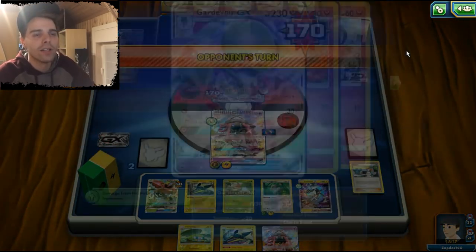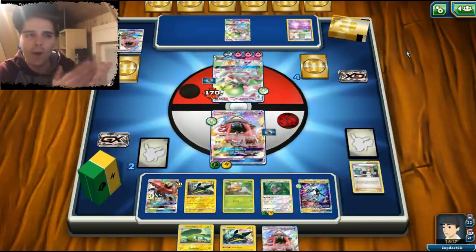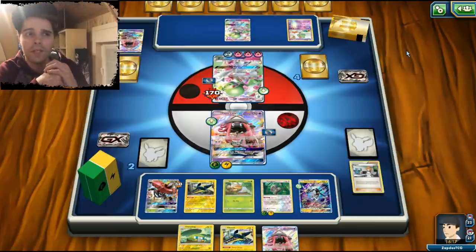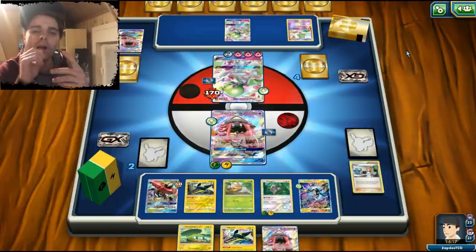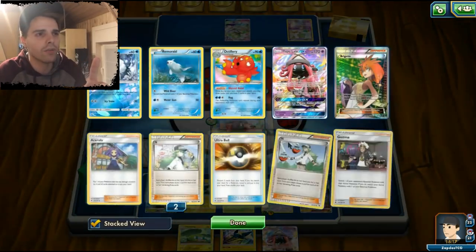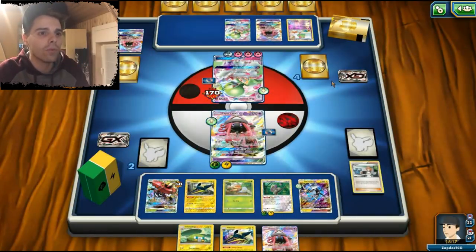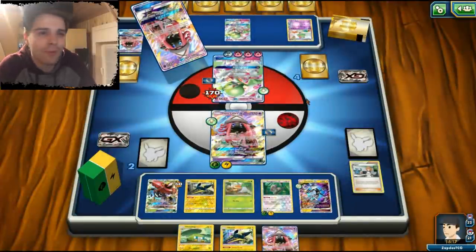170 damage — he only has 60 HP remaining! Oranguru can smack this guy. He needs to KO my Lele; if he does not KO my Lele I KO his Gardevoir. Maybe he can swap into another Gardevoir — that could be trouble. But he will get the KO. The good thing is we got rid of that Octillery early — that consistency card is a lot of trouble — so we can end him in the late game.